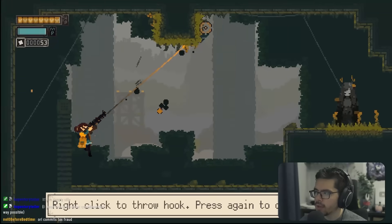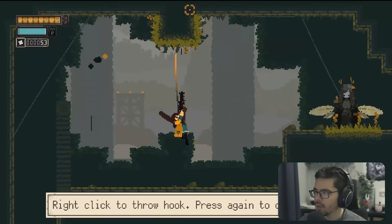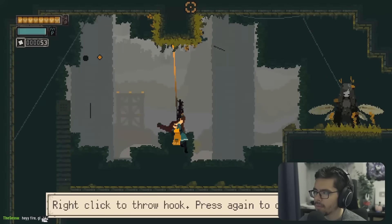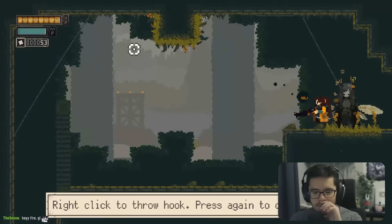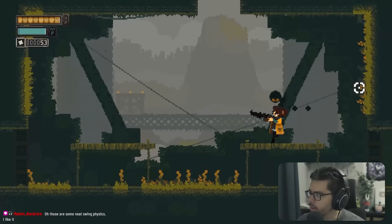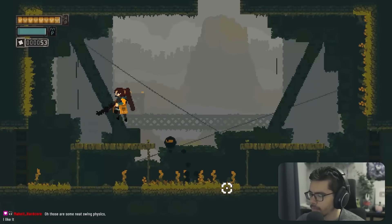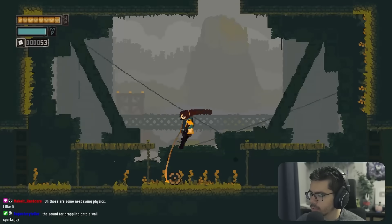Right-clicking detaches the hook — you have to let go as you're bouncing upward. Notably, you can also bunny hop, though it's tricky and can only be done once before landing.